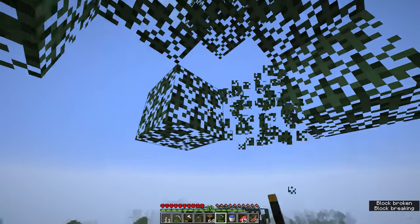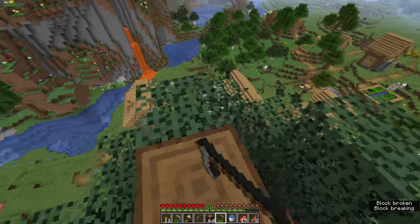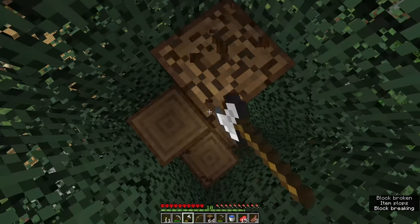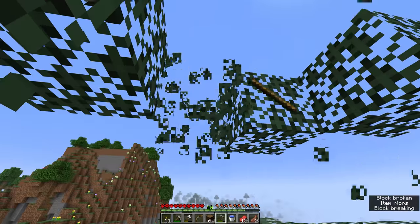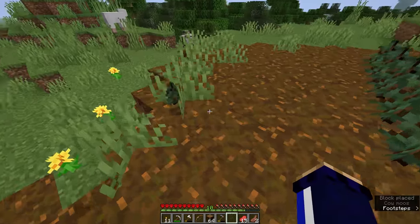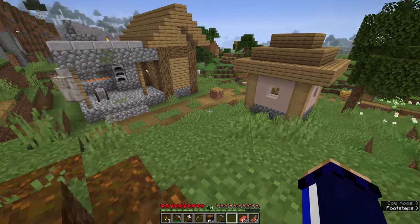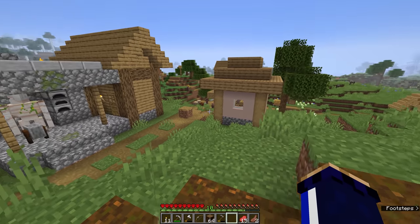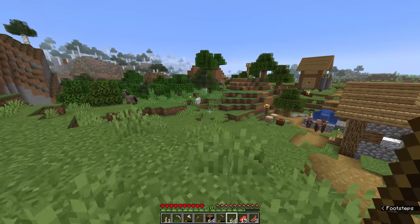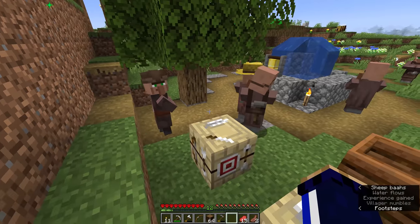Once you get enchantments on a hoe later, it's incredibly fast to clear leaves and get easy saplings. In the meantime we're cycling through the less useful trades from the weaponsmith and toolsmith so they can offer better ones. With a handful more spruce saplings we can keep planting and grow three times the number of trees. We're going to loop this stick trade a few more times, craft it all into sticks, trade with the fletcher for emeralds, and then get started on librarians. We now have two fletchers.